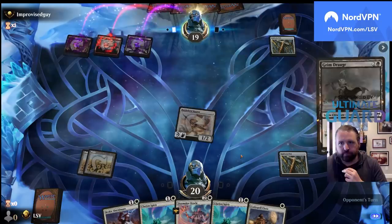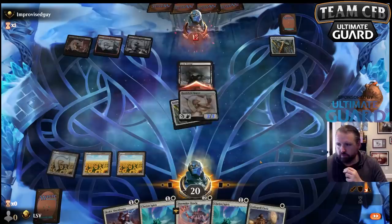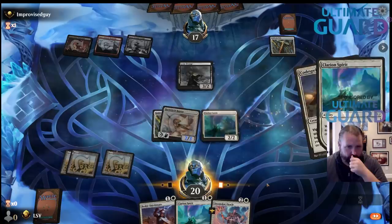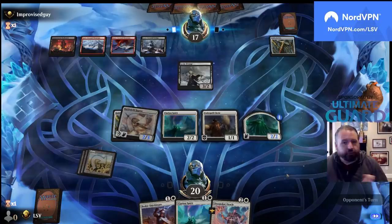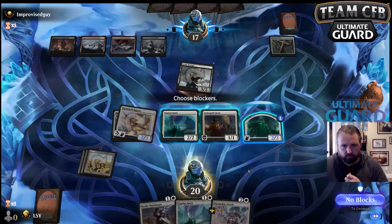I'm going to put the counter on the spirit — this is what we were talking about. That turn was absurd: I put five power worth of creatures on play and got to equip a Gold Vein Pick.